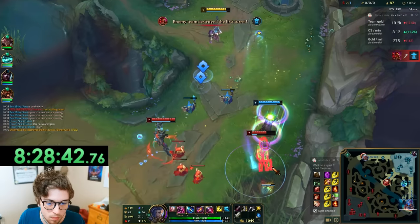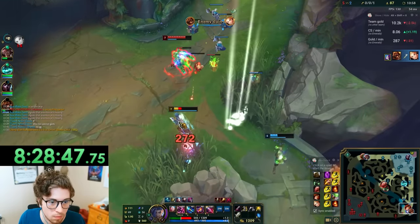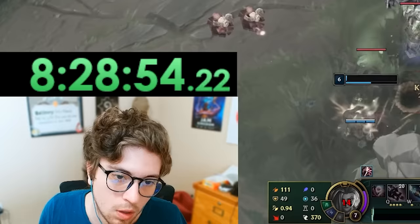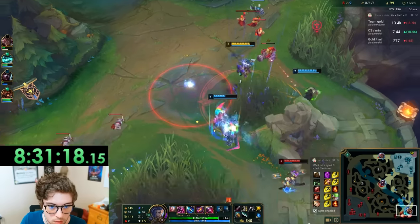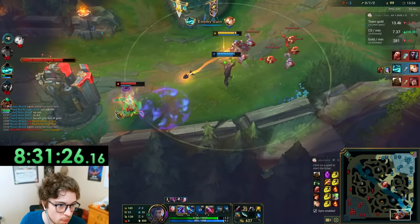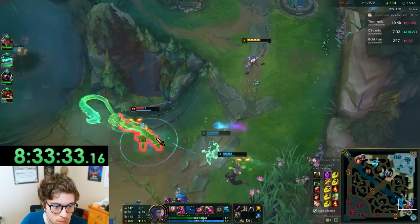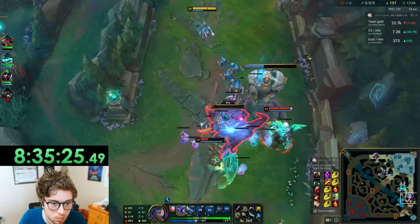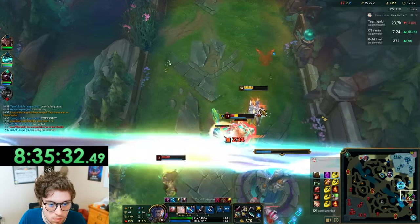My next game got off to a pretty bad start when I misplayed our first fight. I was still tilted from last game. But after a great gank from Hecarim and some juicy shutdown gold, my confidence was restored and I knew I could redeem myself. Then I got a pretty nice shutdown on the enemy Allowei right after, even though Brand ended up dying to her. And just like the enemy team wanted to lose, Warwick tried to dive me and gave me another huge shutdown.